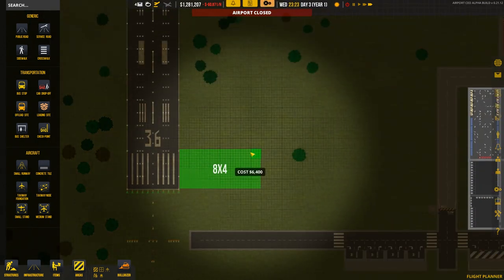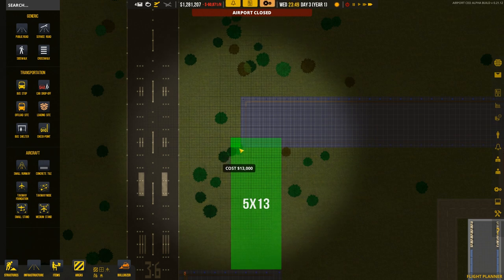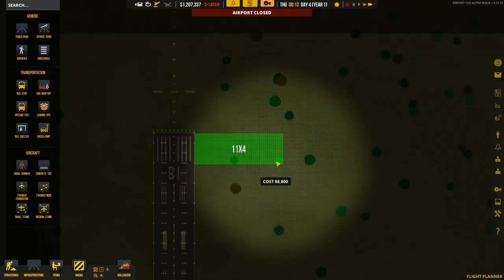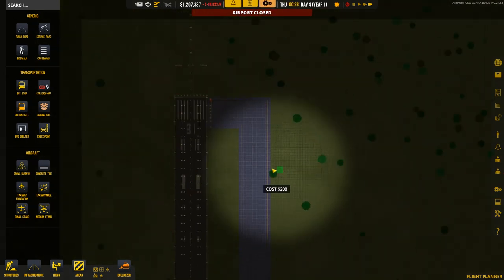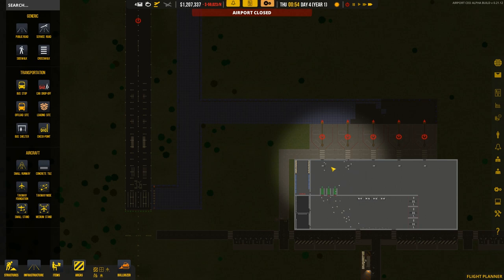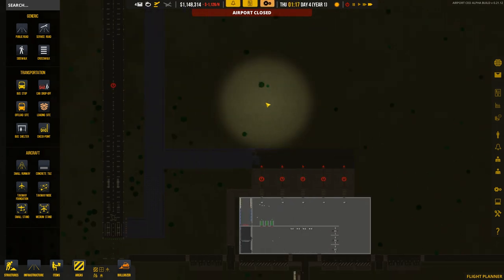We'll lay it five wide - five along to there, five to there, and then it automatically adjusts the visual appearance at the corners. That's the taxiway done. We could put one in the center later but for now we won't bother. We've spent almost half our money and we're not making anything yet, so it's important to save a little.